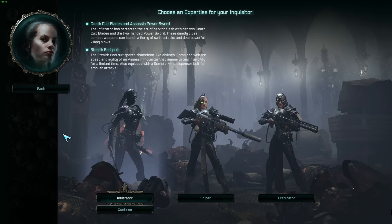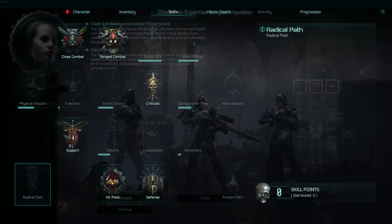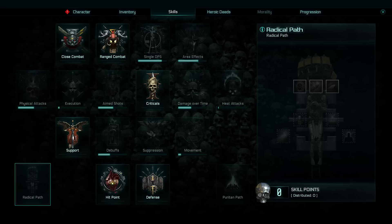Looking at the Infiltrator's abilities, she has close combat, range combat, support, hit points, and defense all unlocked right off the gate. You can tell she's meant to really hold the line as far as the Assassin class goes. With hit points and defense unlocked, she can get a lot of bonuses to suppression, HP, physical resist, warp resist, and heat resist. Her stealth bodysuit, which isn't locked to the Infiltrator, also lets her pick and choose battles without suffering too much damage.